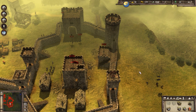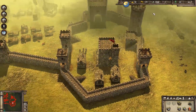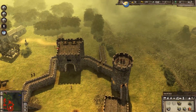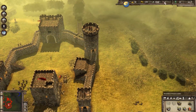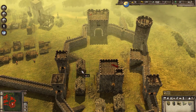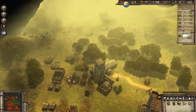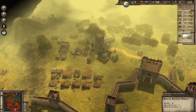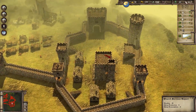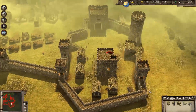Do we have any peasants? I think we're maxed out — we don't have any free peasants. We need another house. More housing needed. How is our ale? We need to turn ale off — we're not making enough of that. How about our candles? Daily production: eight. Daily consumption: five. Excellent, we seem to be meeting the demand right there.